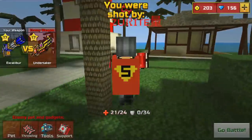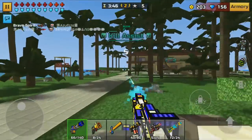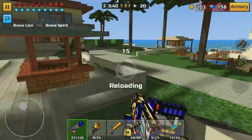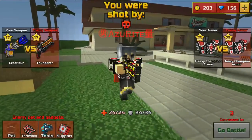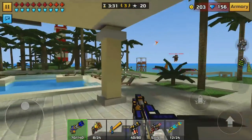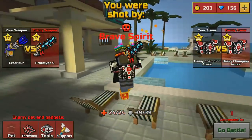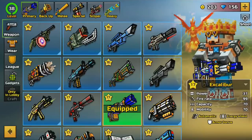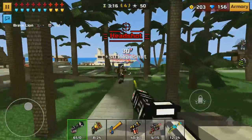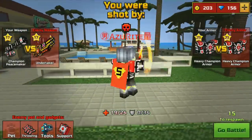At close range, the only weapons that will do better than these are OP area damage weapons and something like the Undertaker — a one-shot headshot shotgun. Most shotguns aren't really that powerful in Pixel Gun 3D, so you'll probably destroy most shotgun users. However, if you encounter sniper rifle users at long range, things get more difficult. You'll want to get as close as possible to sniper users to make their rifles the least effective.